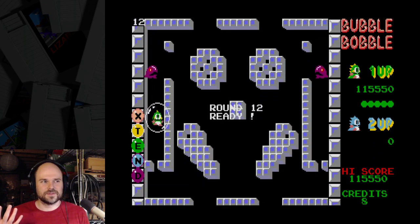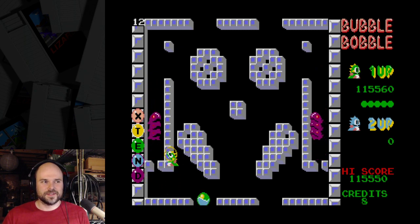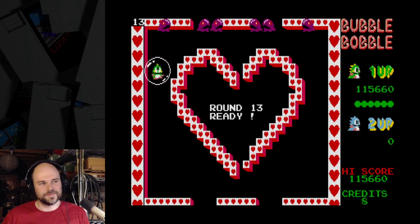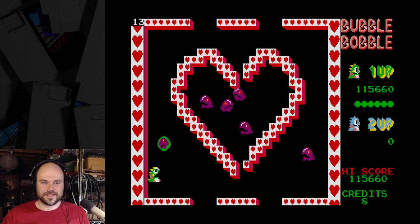This version of the game doesn't have the secret code, so it doesn't have super mode, which is just this game on hard mode. I just got an extend because I got a red E balloon at the bottom of the screen — I just touched it with my foot by accident. Not that I mind.